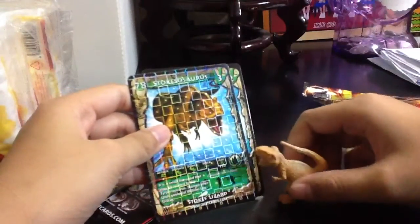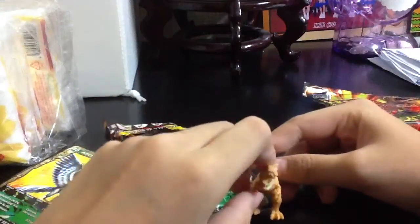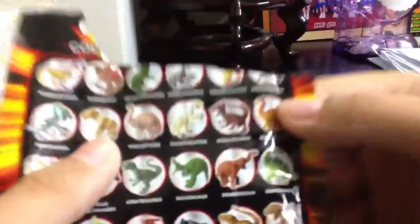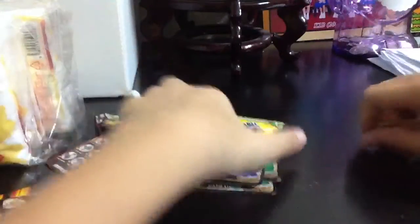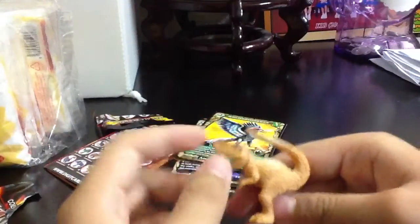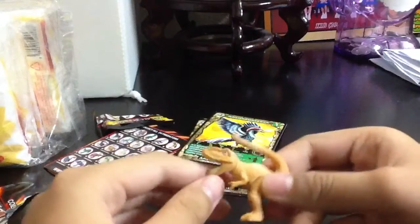Oh my gosh, this 3 meter high money — yay! Oh my god, I got Stroke Sorrows. Let me zoom in to check again. Yep, should be Stroke Sorrows. I like those T-Rex family ones, you know — tiny hands, big jaws, strong legs, and strong tail.